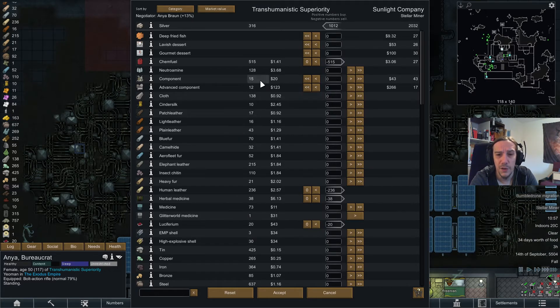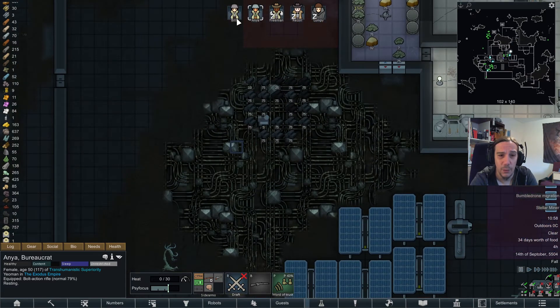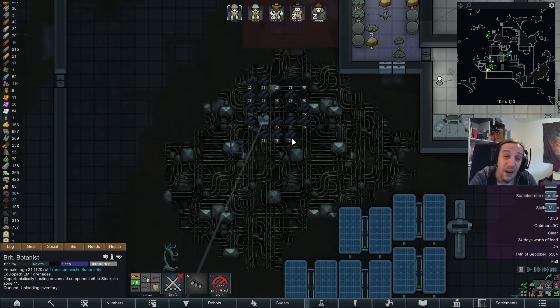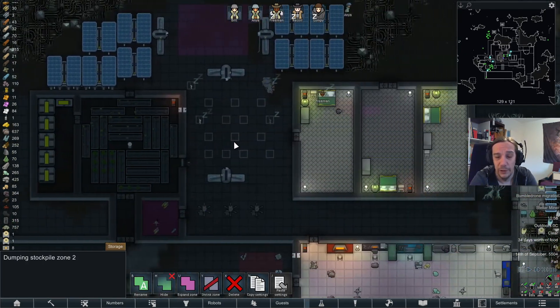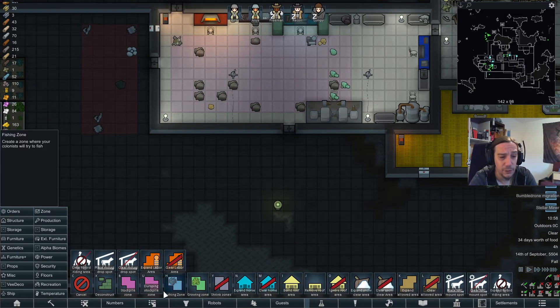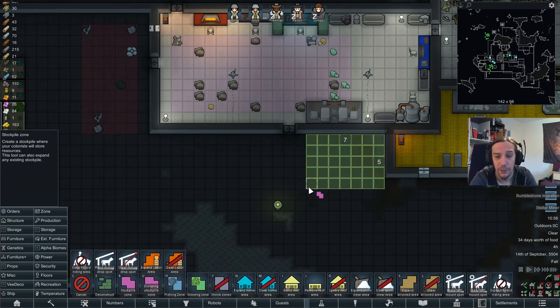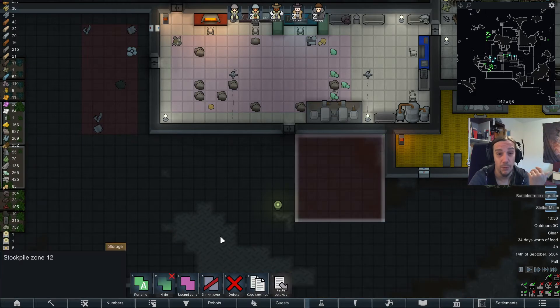They got components for sale — and advanced components for sale. I gotta make myself poor on that. The thing about advanced components is simple: they contain plasteel and gold, so it's harder to produce them yourself. That's why I really like to stockpile that stuff wherever I can.